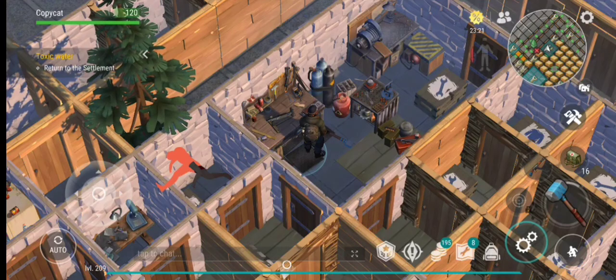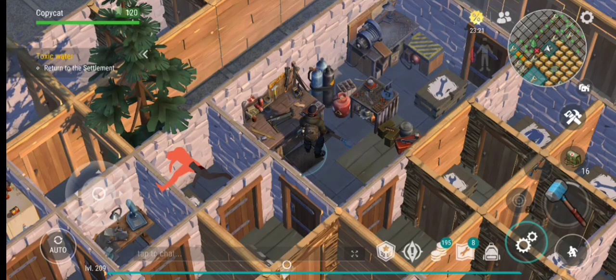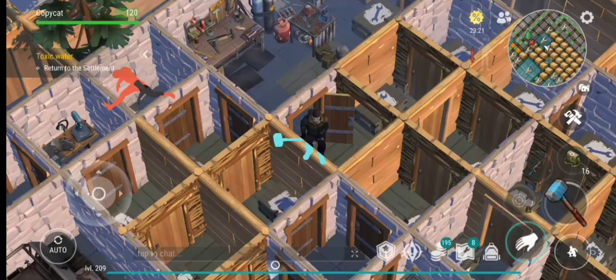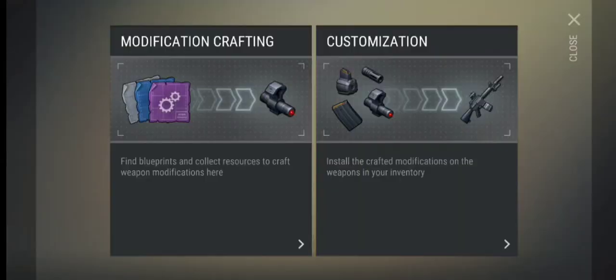But you need a couple of these old blueprints you don't need anymore to actually get a new one. Just be aware that it's not every time you get a new one — you can actually end up getting exactly the same one that you cannot use. So just be aware of that. I hope you guys learned a little bit about this new upgrade table update here.